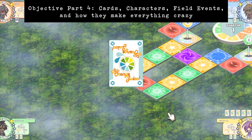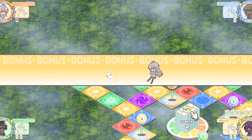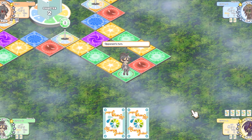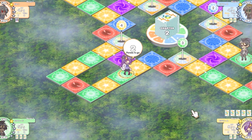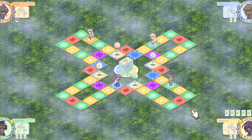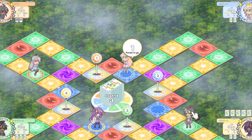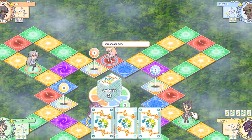Let's summarize the basic gameplay: players take turns rolling dice to traverse around the board, gathering stars and battling for wins, completing their norma, and trying to get to level 5 and finish their norma first to win. That's the gist of it — except there are some things I've been waiting to get to: cards, characters, and field events. This is where things get interesting, as almost everything said about the game up to this point can be shaken up because of these.